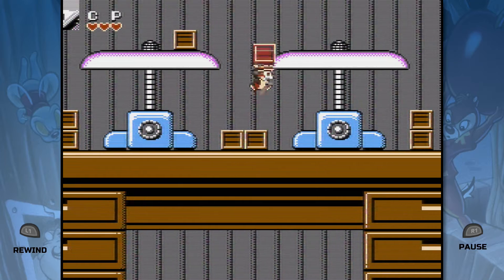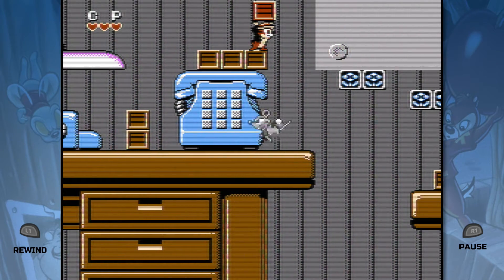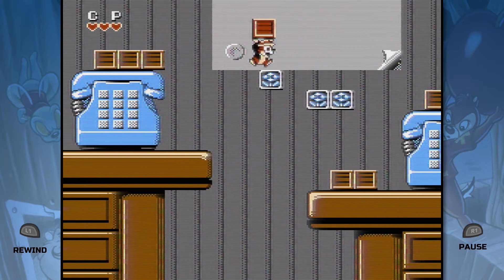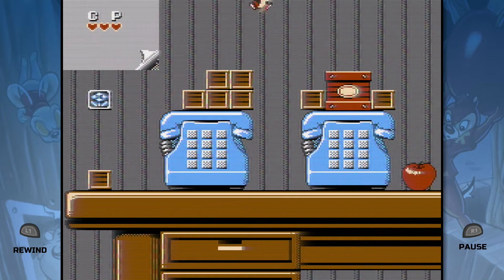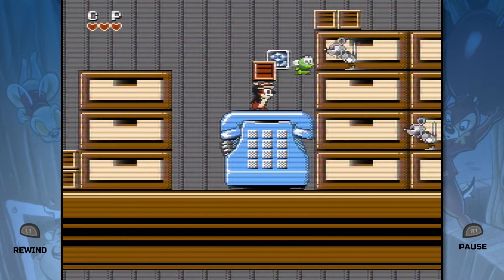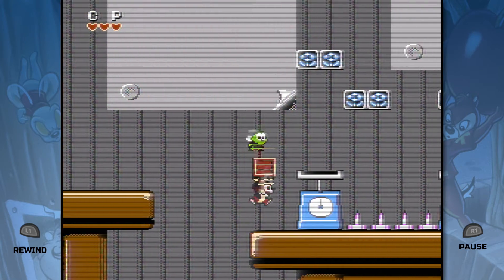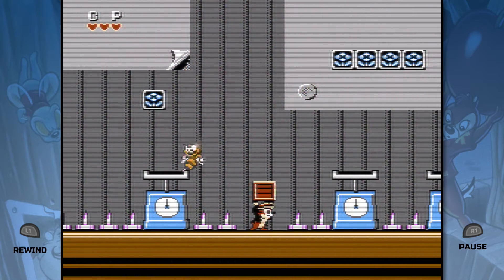I'm not entirely sure why Monty is just shown as like a support character. I mean, well, I guess it's better than nothing, I suppose. I don't know if I ever mentioned this, but Zipper makes you invincible and also kills all the enemies on the screen as you go by.